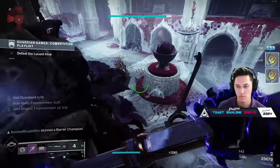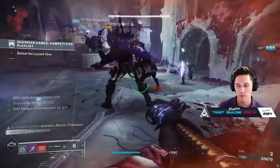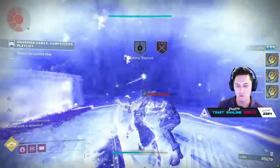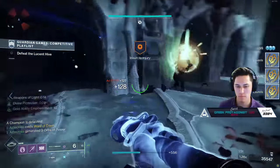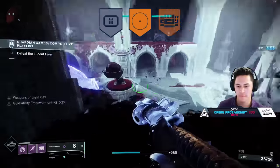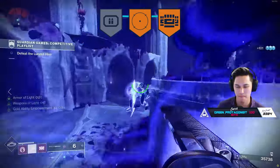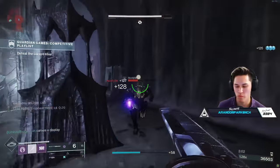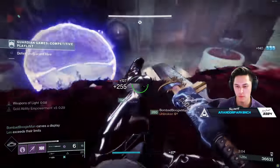Whenever you and your teammates encounter a champion, get them low, pop an emote, and then perform a finisher. You don't even have to perform the entire emote — you can halt it and still get credit for that medal. Another combination is Energy Spree, Head-to-Head, and Berserker. This requires you to run a glaive, which does require you to play a bit more carefully, but when you're dealing with trash ads it's super easy to chain these kills.